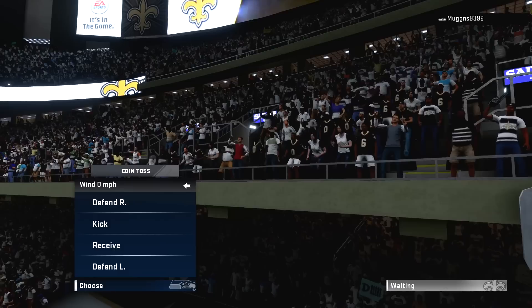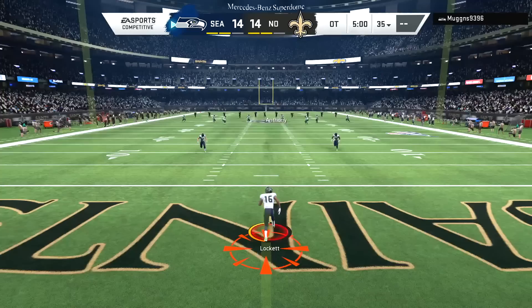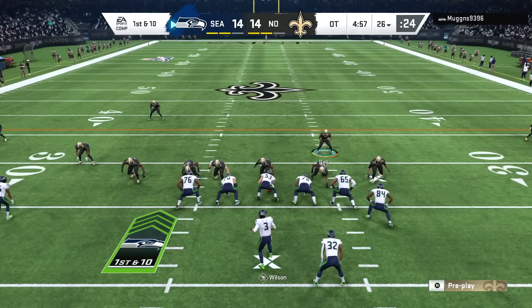We are going to overtime here in the Superdome. Russell Wilson and the Seahawks win the toss and will be receiving. There is a chance that Michael Thomas can end the game on fire without even getting a chance — if the Seahawks score a touchdown we lose. So let's make sure we get this stop. Even if we hold them to a field goal, that's fine — just don't give up that game-winning touchdown.